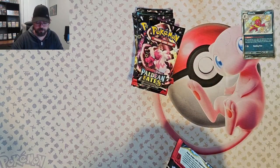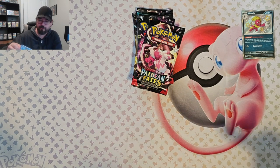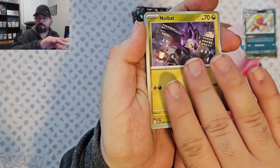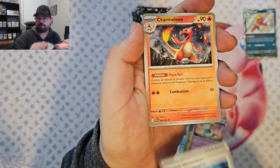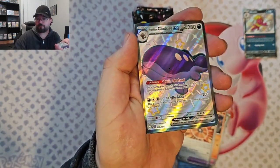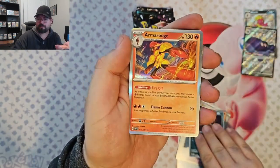Second pack. Comment down below — let me know what your favorite card is that I pulled from this, or let me know your favorite card from the set. We've got Frigibax, Dedenne, Noibat, Chimchu, Electric Generator, Charmeleon, Tactical Machine. Looks like I've got something good coming up — Claud Sire EX Shiny. And Reverse Mastiff and Armor Rouge.